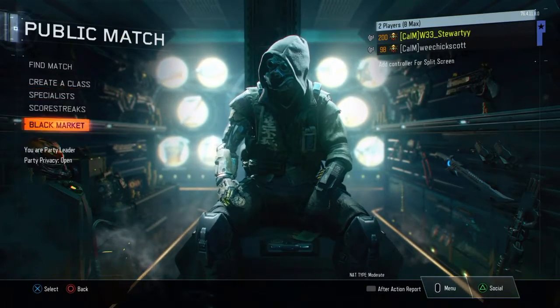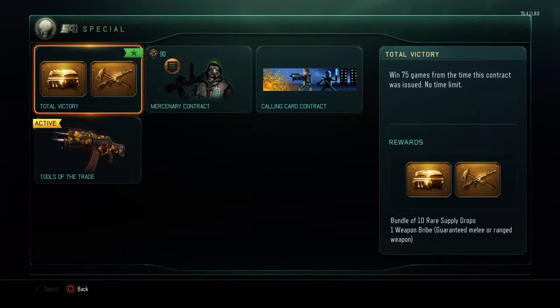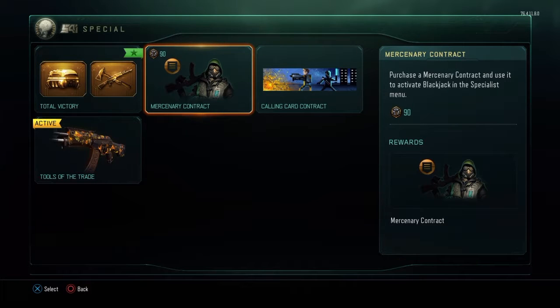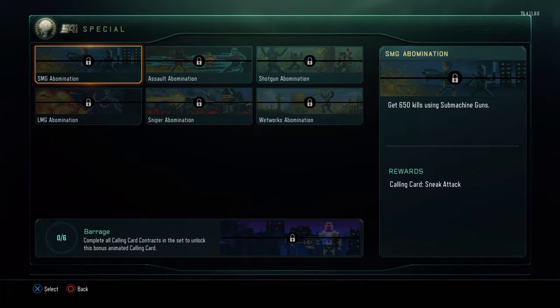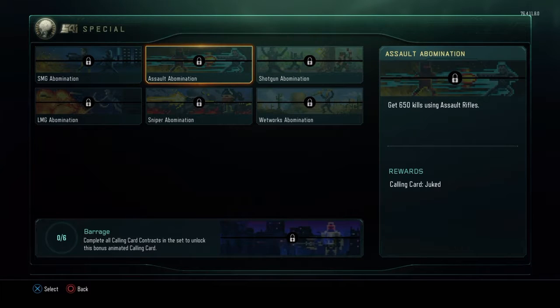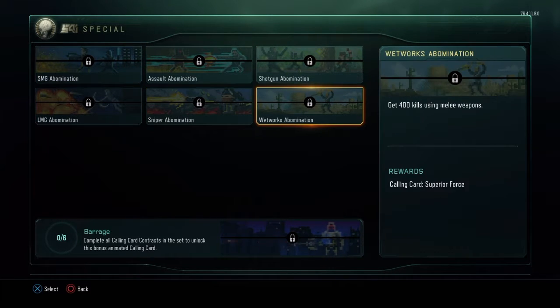The main part of update patch 1.15 would be the new contracts that have been added. There were total victories done ages ago. You can now buy mercenary contracts for 90 crypto keys — in my opinion that's going to be a waste of money. You can do calling card contracts: 650 kills with submachine guns, 650 with assault rifles, 600 shotguns, 600 LMGs, 400 snipers, and 400 melee weapons, and you get this animated calling card.